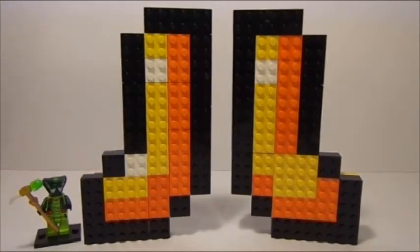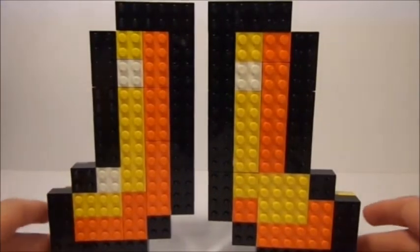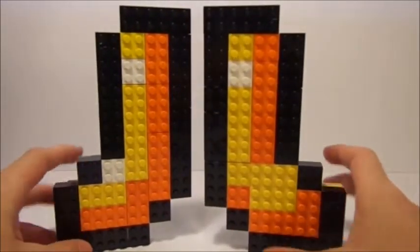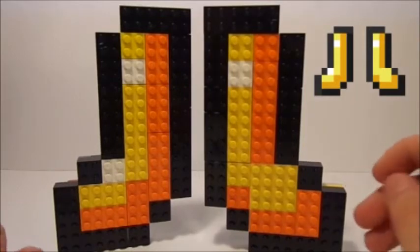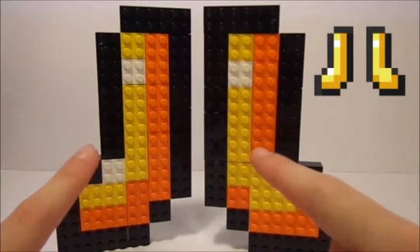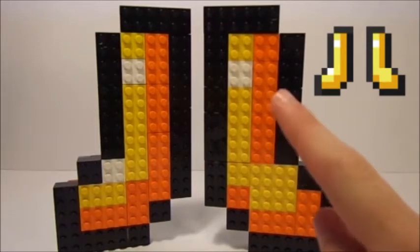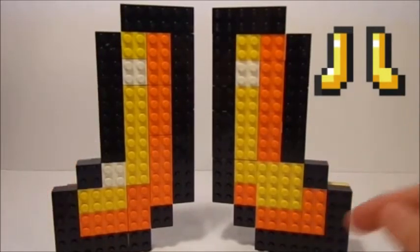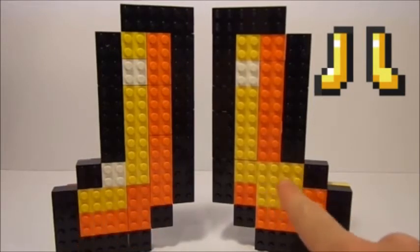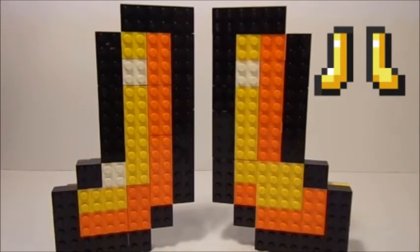I'm going to put Spitta next to them just for a reference of exactly how tall these boots are. They have four different shades of bricks. I used white, black, yellow, and orange to give all those different effects. The black is for the outlining, the yellow is for the golden part, and the orange is for the shaded area — the darker version of the actual picture. I went off the actual Minecraft golden boots picture, so it's modeled off of that. It's not symmetrical on both sides — over here there's a big spot of yellow, while over here there's white instead. So this is exactly how they would look in Minecraft.